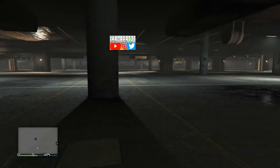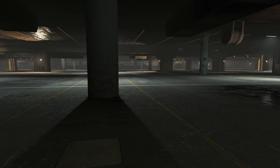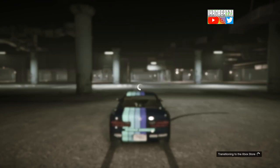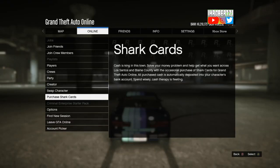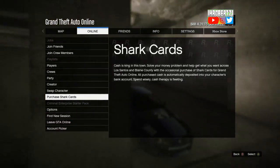Quickly leave the job, then while you're invisible, quickly pull up your phone then accept the job again then press the pause menu. While you're in the pause menu go to purchase shark cards then back out of the shark cards. While you're still in the pause menu, reverse the car to exit then wait for the job to load.